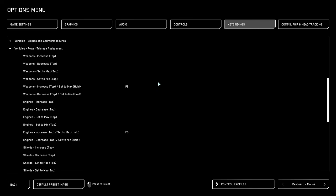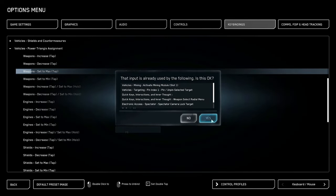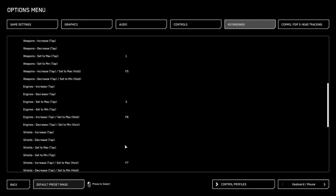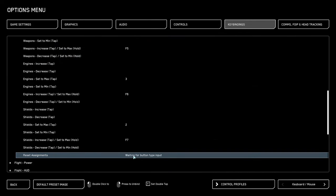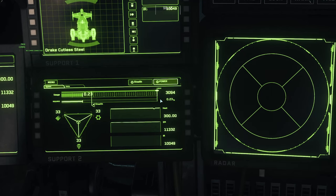Vehicles power triangle assignment — this is why we unbound those things before. Weapons set to max: 1. Engines set to max: 3. Shields set to max: 2. Reset assignments: 4. There are conflicts shown but do not worry about them. So number one for max power to weapons, number two for max shields, number three for max engines, number four to reset.